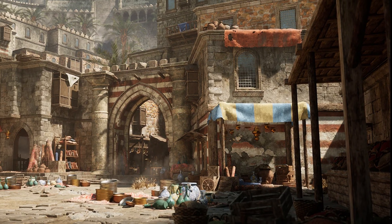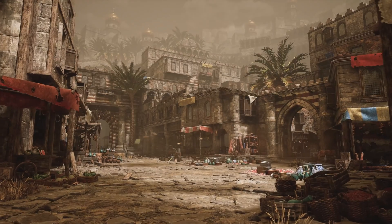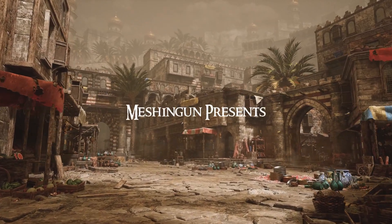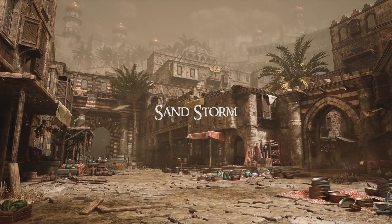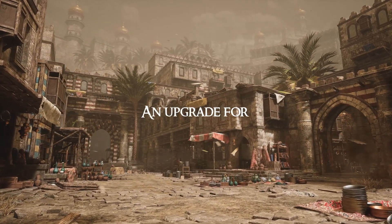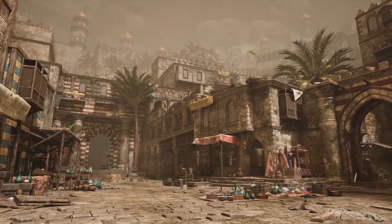These are all game ready and optimized assets with precise hand-adjusted LODs with up to 8 levels, and texture sizes range from 512 up to 4K. This looks absolutely fantastic — it has modular pieces so you can create your own bazaar scene as well, and it looks absolutely amazing.